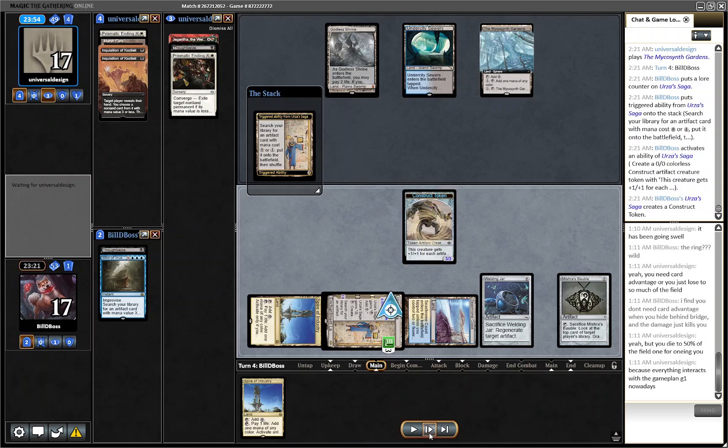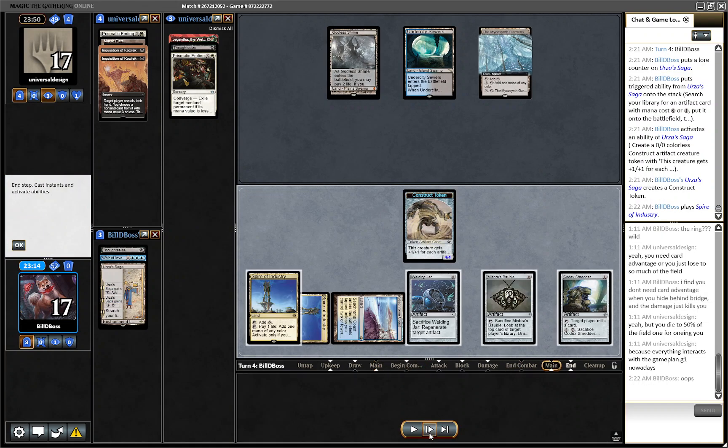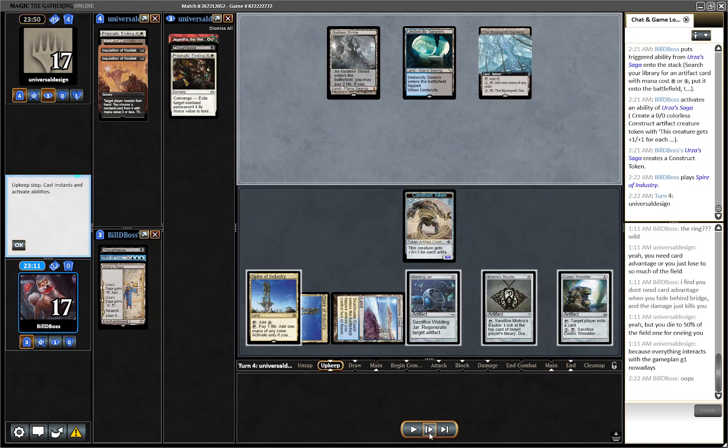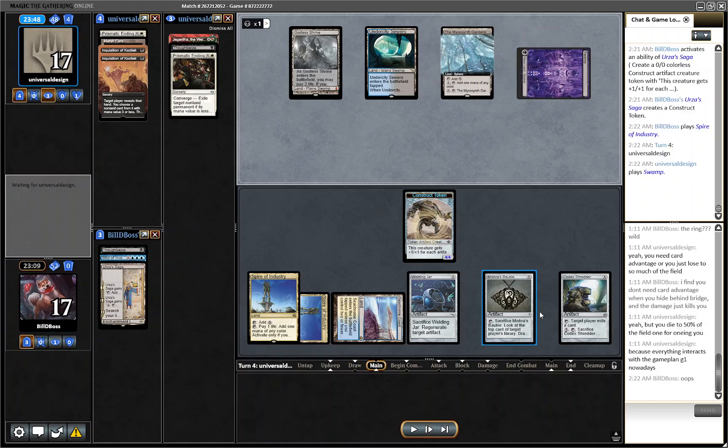We still make the one construct just because we want them to use the Prismatic Ending. We get Codex Shredder here. We don't know for sure what they're on — it could be Esper Control of some variety. I grab the Codex Shredder. That's actually why I didn't crack the Bobble the turn before — I knew I wanted Codex Shredder to improve my draws.